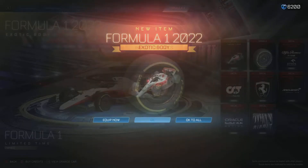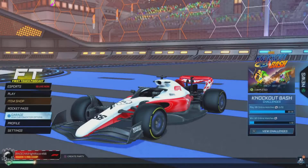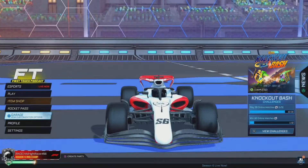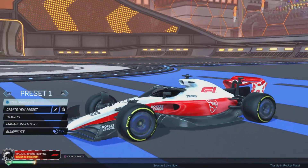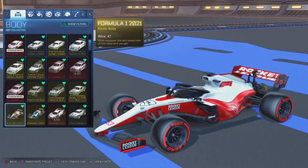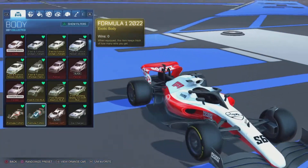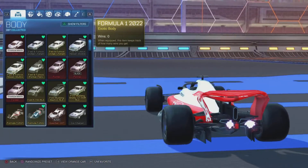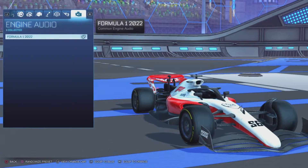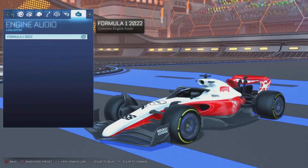I'm going to go ahead and equip everything, and I'll also show you a comparison between the old 2021 Formula 1 car and the 2022 Formula 1 car. The 2022 car is a lot more thin and slender, while the 2021 one is a little bit thicker. But it just looks so much better — it looks really nice, I love it.